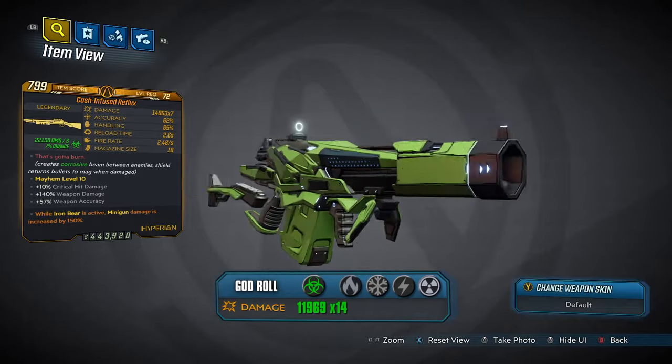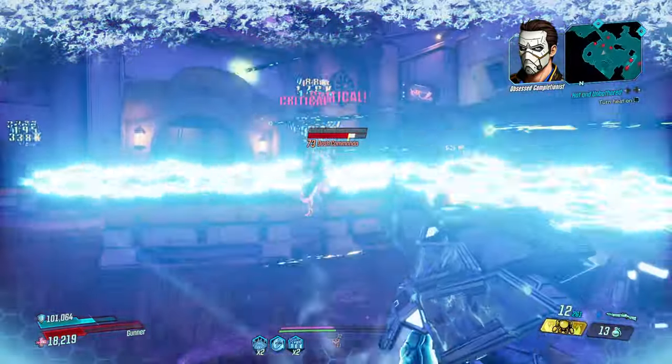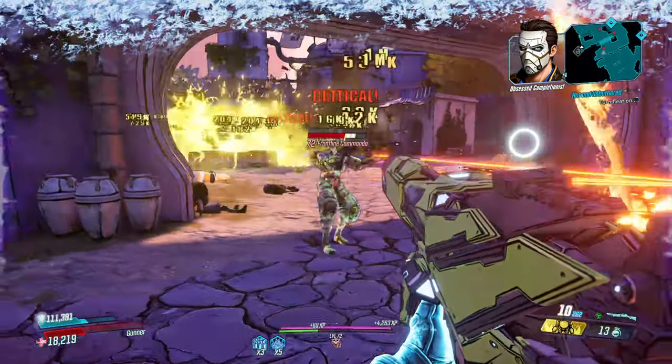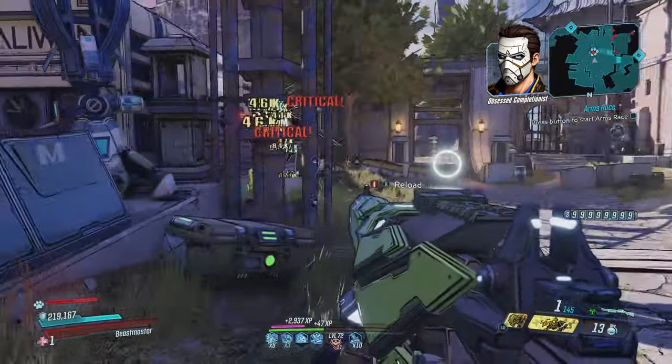And lastly, we have the Reflux Hyperion Shotgun, which is almost identical to the Brainstormer, except for the fact that it does double the damage, and is corrosive instead of shock. So, as you may have guessed, the highlight of this week has got to be the Reflux.